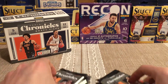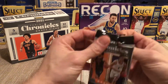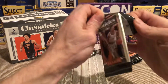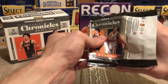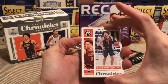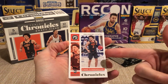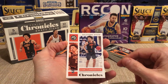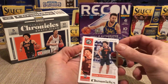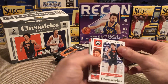All right, pack number one. These are tiny packs — 12 packs per box, five cards per pack. Maybe that's why. Oh there we go, start off with Cade — number one! He's actually starting to play really well. At first it was a little iffy but now he's feeling it, playing really well for the Pistons. We got a shiny card in the back!